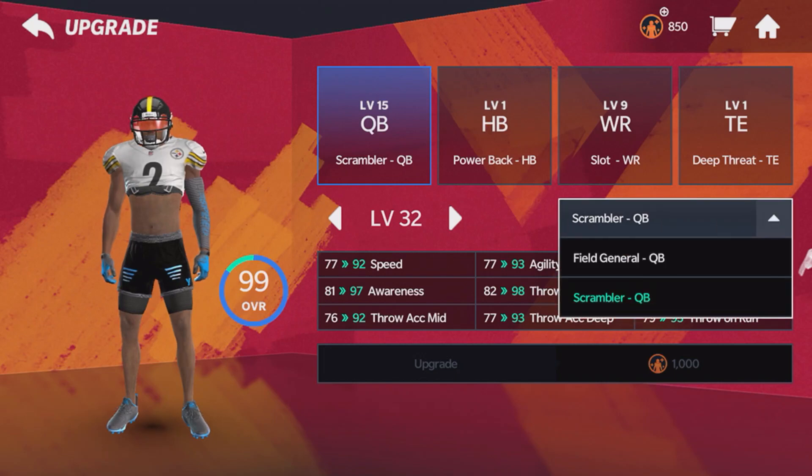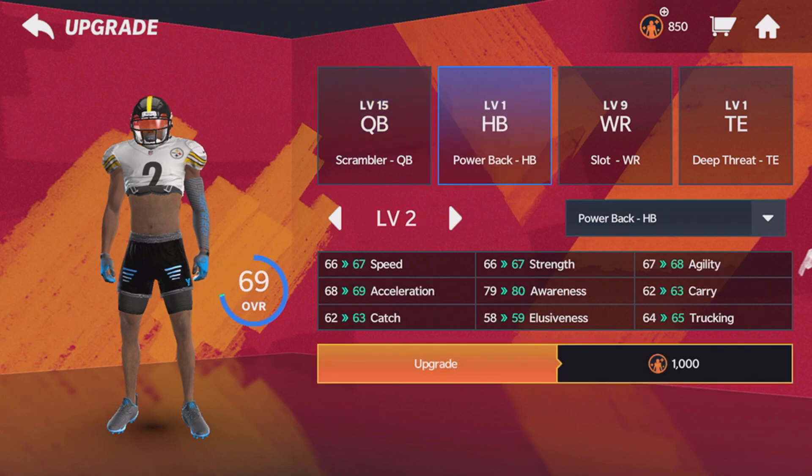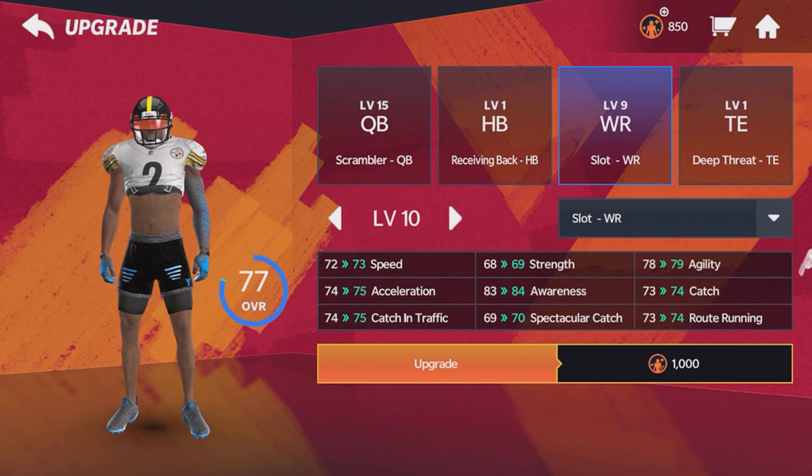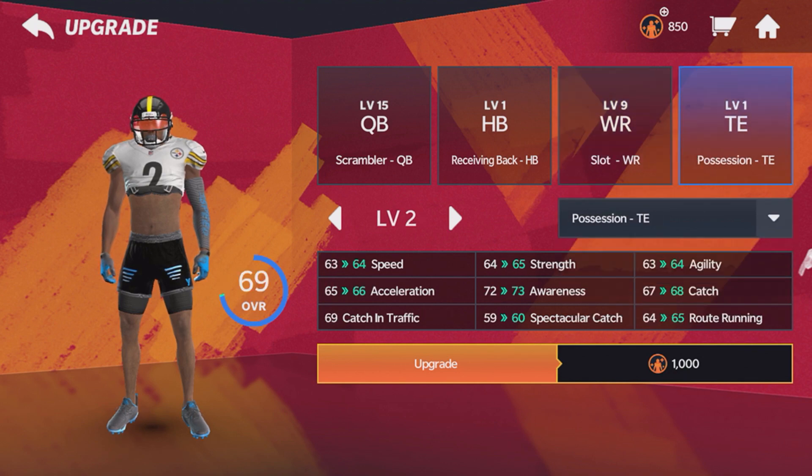For quarterback, they got field general and then scrambler. Running back, they got power back slash receiving back. Receiver, they got deep threat slash slot receiver. And then tight end, they got deep threat slash possession.